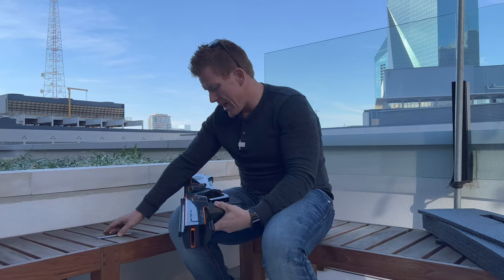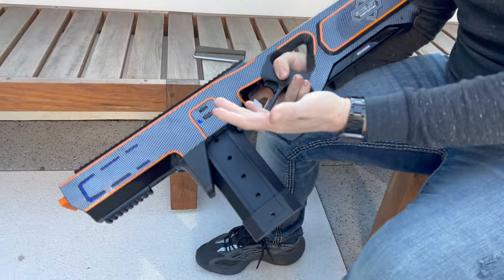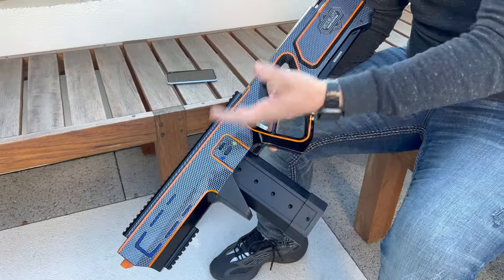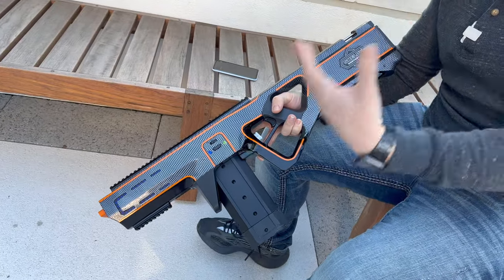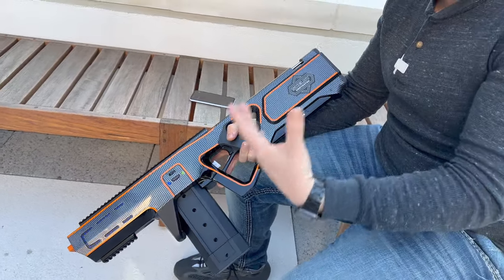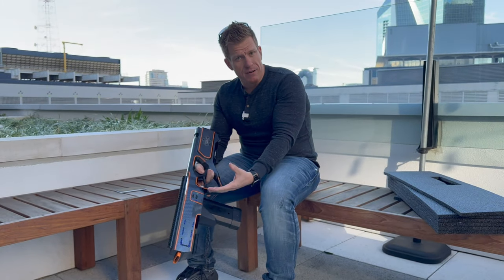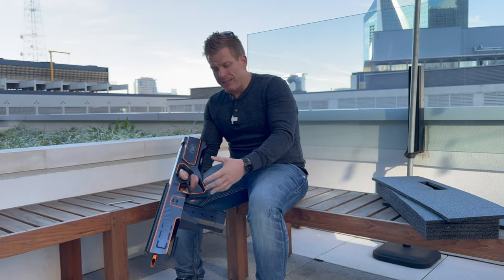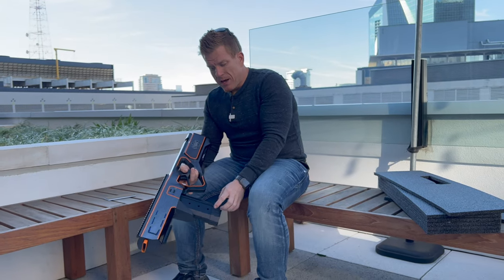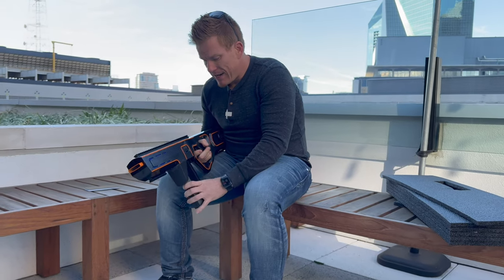Before I do, this beta prototype has what they're calling a limited edition carbon theme, which may still change before production — but let's assume the final version will look very similar. She mentioned they're going to number each one with an individual serial number, and there will only be a finite amount made. This particular one with the orange pin striping and carbon fiber theme won't be what everyone gets — it will be one of the limited edition models.